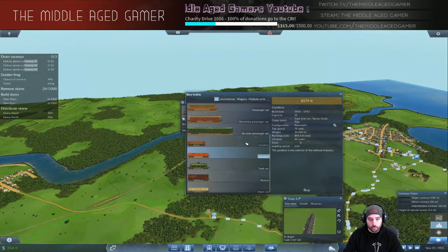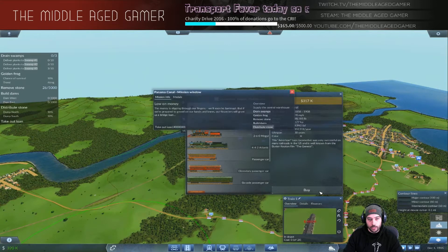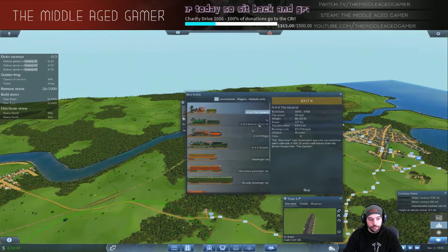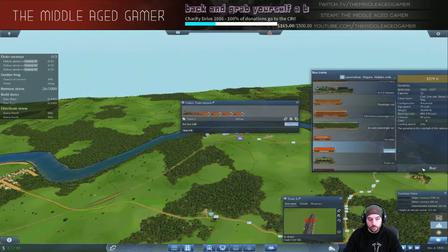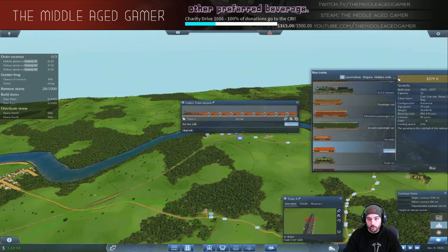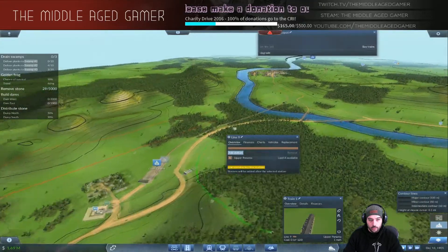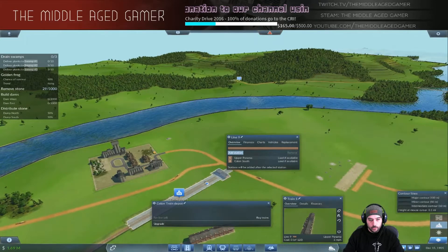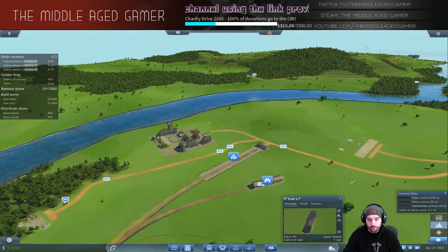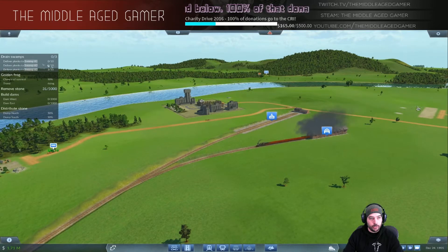Got the take-out loan option - that's what I needed. Taking out loans and buying gondolas - two, three, four, five, six, seven. Taking out the last loan and buying one more for the road line. Setting the line to go from Upper Panama all the way down to Colon South, which is basically Dam West. Taking off the contour lines. Planks are starting to get delivered to the swamps, which is good. Chance of survival for the golden frogs is rising.